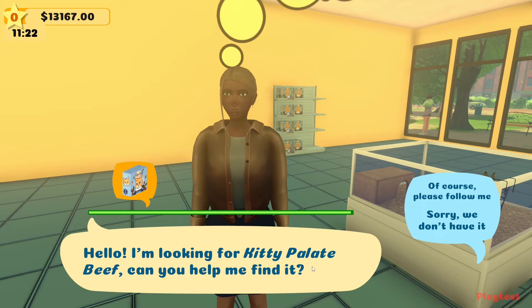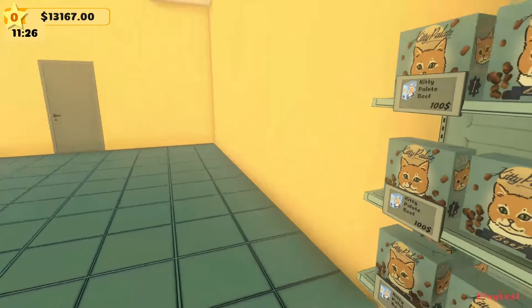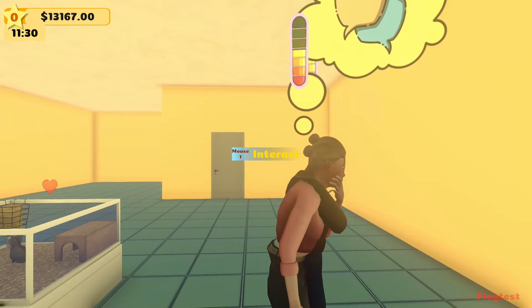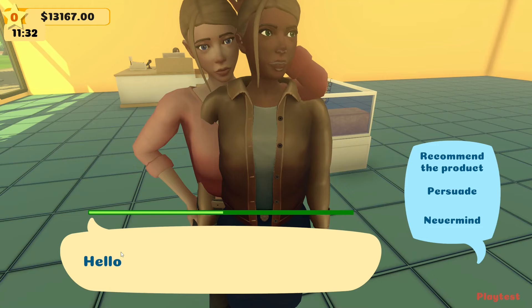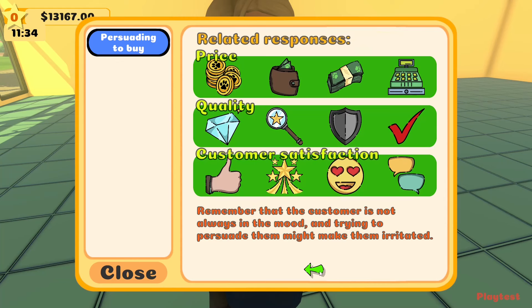A customer comes in looking for Kitty Polite Beef. We follow and help them find it — it's on the one shelf in the whole building. It's kind of cool that we have to help customers out. There's also a system where you convince the customer to make a purchase by responding to their thoughts — the response must be on the same topic otherwise the customer won't continue the conversation.